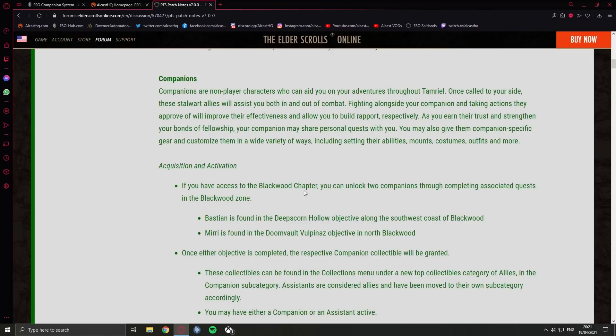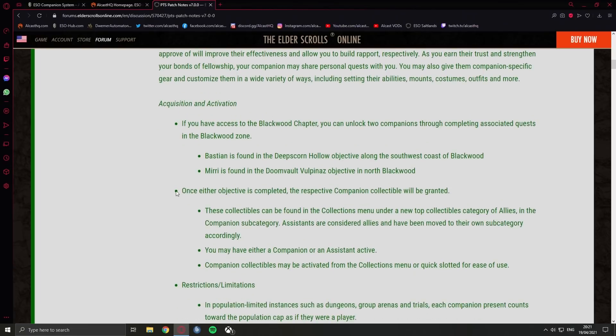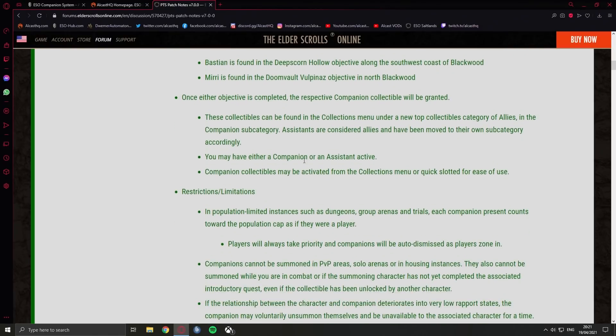If you have access to the Blackwood chapter you can unlock two companions throughout questing. For now there will be two — Bastion and Mirri. They will probably add more over time, maybe every chapter one or two new ones, or maybe in a Q4 DLC we'll get another companion. Once the quest is completed the respective companion collectible will be granted. These collectibles can be found in the Collections menu under a new top-level category of Allies, in the Companion subcategory. Assistants are now considered allies and have been moved to their own subcategory.